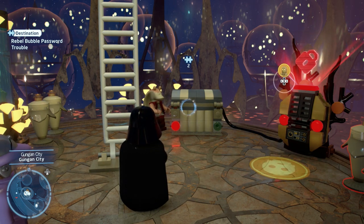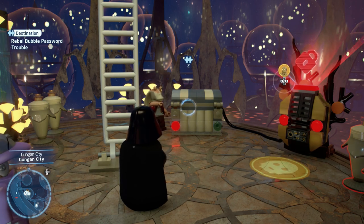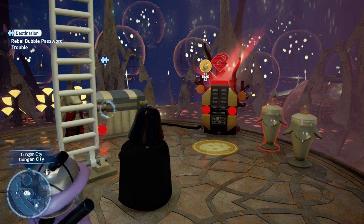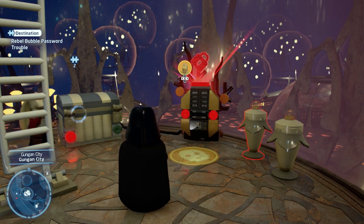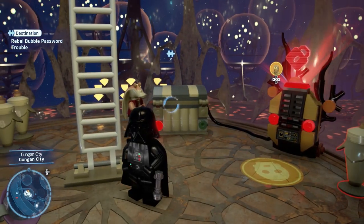There are a lot of password puzzles in the game and they all function very much the same way. You need a protocol droid, which is a character type, in order to complete the password puzzles. You first have to find the password location, get the protocol droid to extract the password from a device, then bring the protocol droid to the location to use the password to open the container and complete the puzzle.